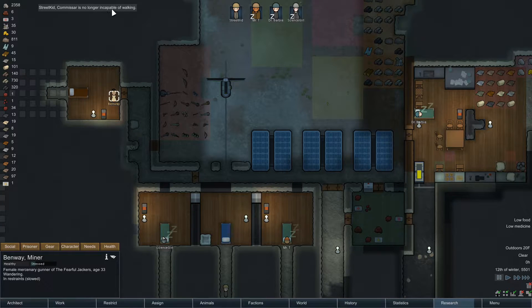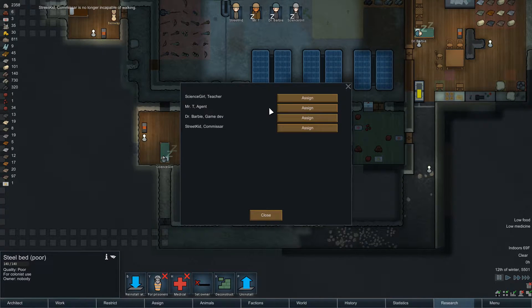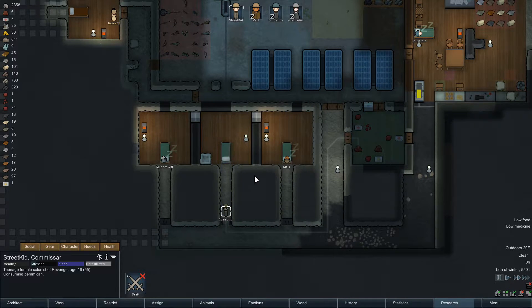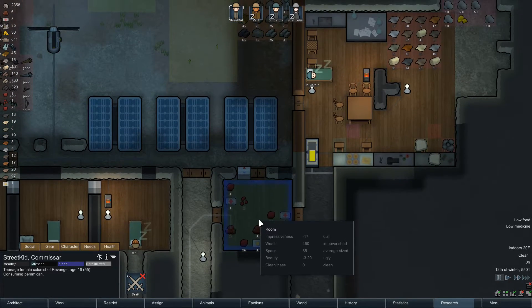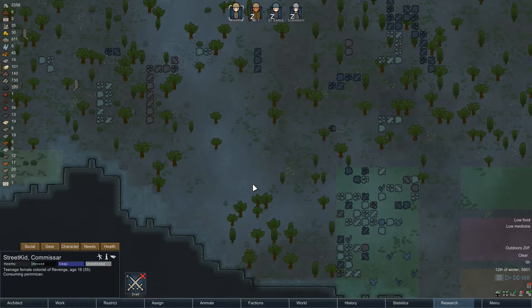Street Kid commissar is no longer incapable of walking - that's awesome! Let's change her bed back to her bed. Street Kid, bam. She's gonna go eat. What I found out is this is not a lot of food - remember we had like 150 of these because they eat five each. I think we need to set up some more hunting.